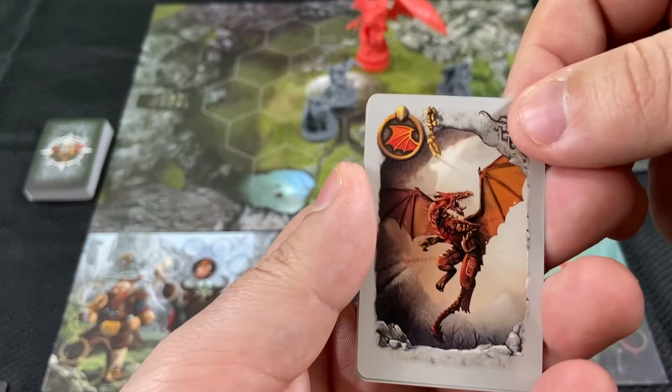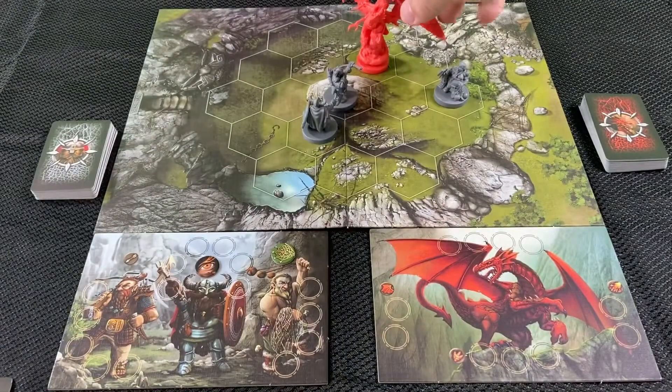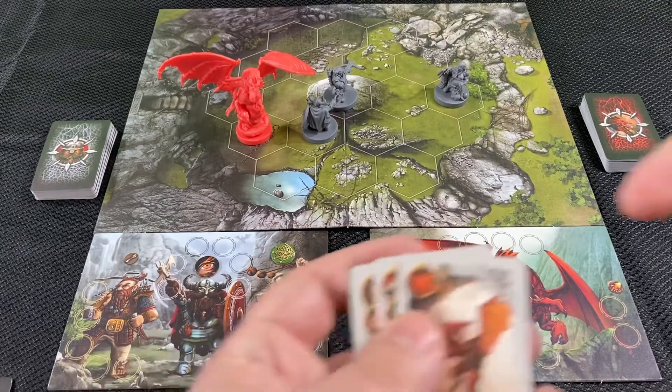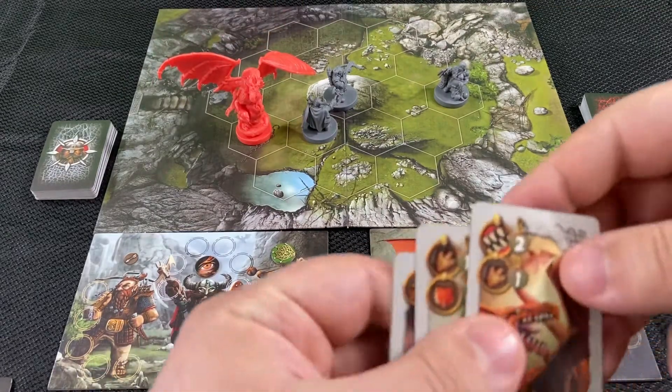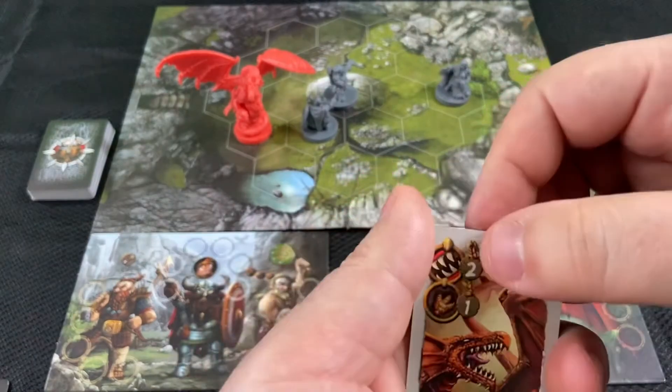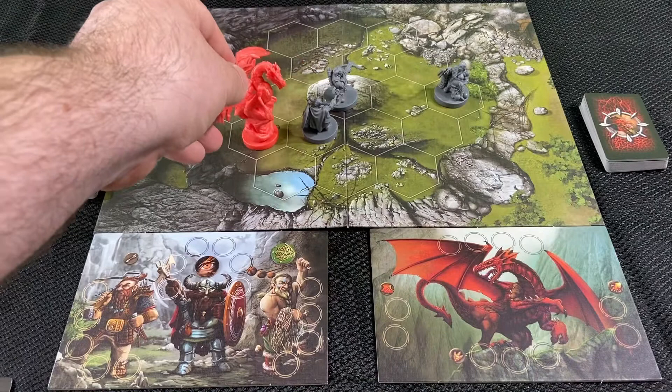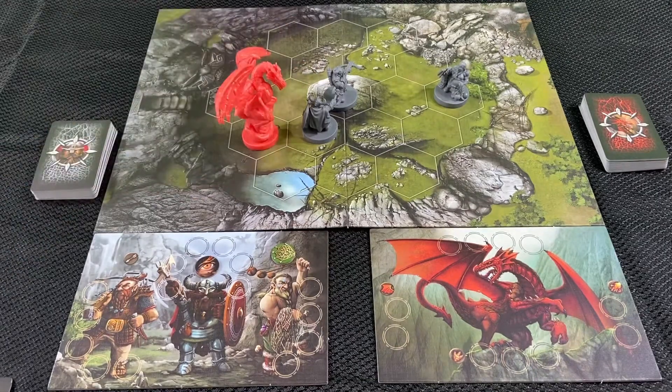This is flight. Flight lets you pick the dragon up and move it wherever you want. And this is the last one — the bite attack. It ranges from one to three, and that means if you have a dwarf that's adjacent you can attack it for one attack.